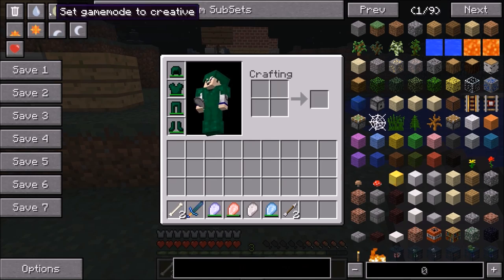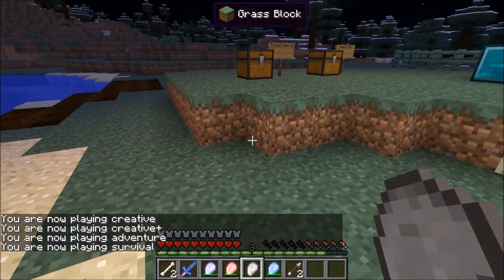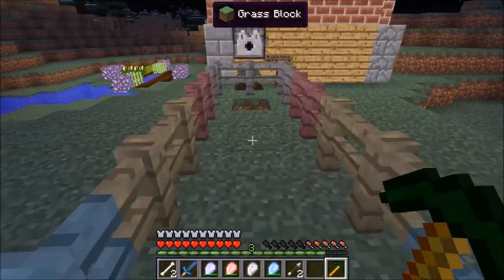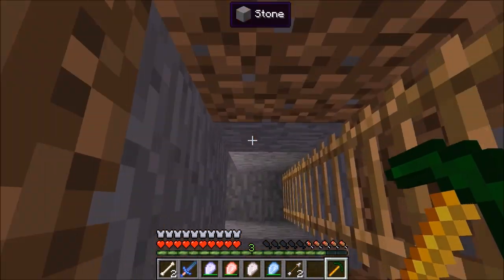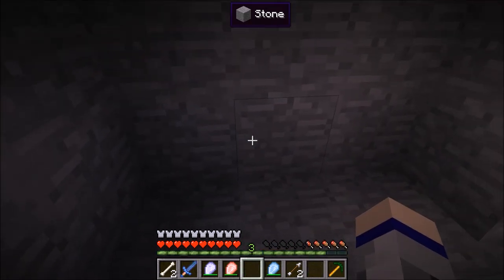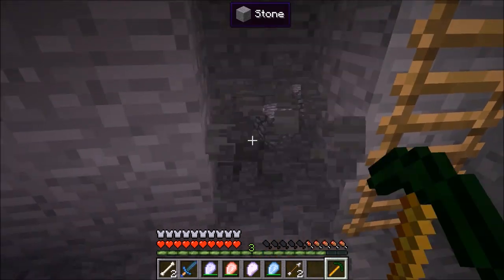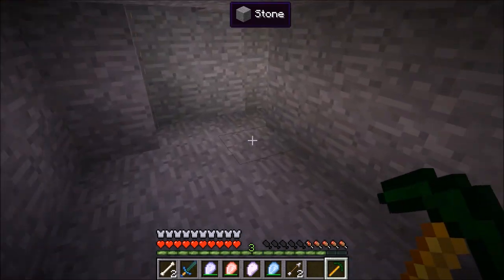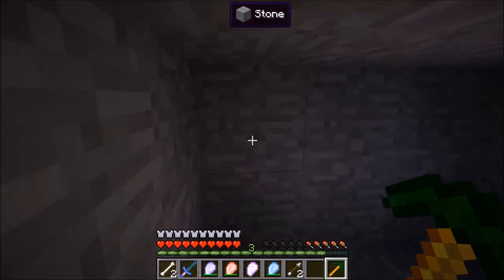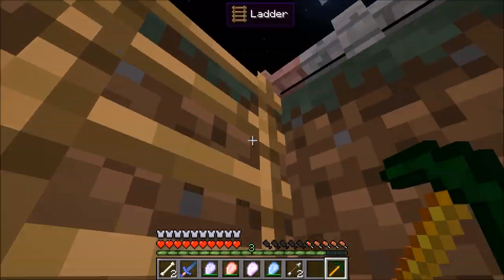The last thing is the cobblestone voider, a very useful item that will automatically void cobblestone from your inventory. When turned on, all cobblestone in your inventory rapidly disappears. If you continue to mine while it is on, the cobblestone appears for just a moment and then immediately goes away into the void forever. That is pretty much everything this mod has to offer at the time of making this video.